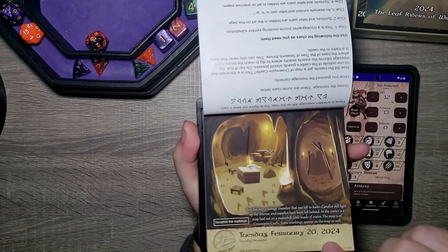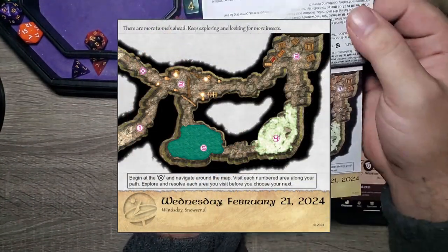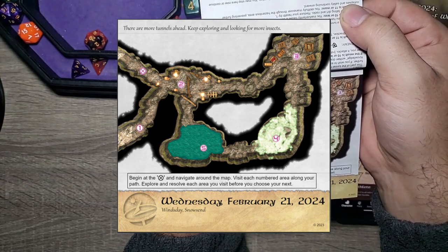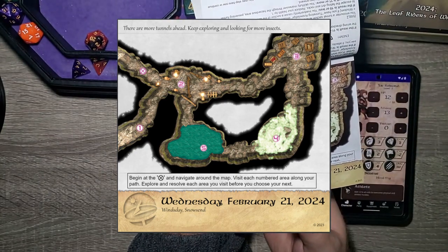Now for Wednesday — more exploration. It says there are more tunnels ahead, keep exploring and looking for insects. I don't see any additional runes here, no more letters, but begin at the X and navigate around the map.